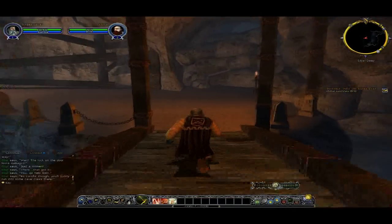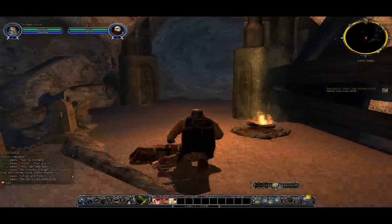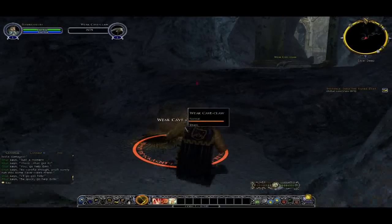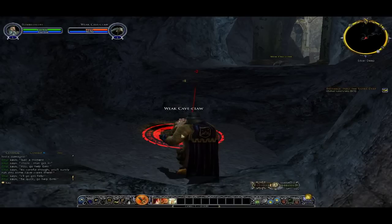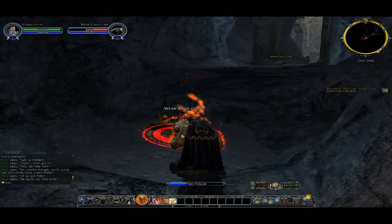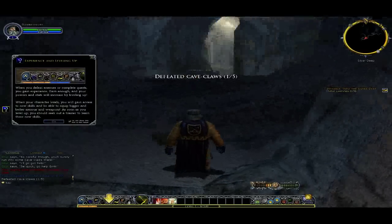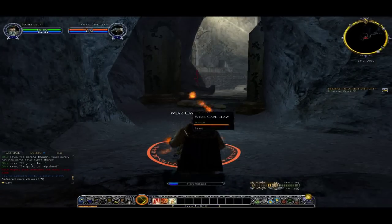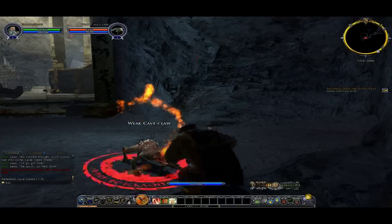Go through here, defeat cave claws. You're like a step behind me. If you killed all the cave claws, have you? Yeah. My character's called Mawberg. Mawberg? Yep, he was randomised for me. I wanted it to be Maw Burger, but they did not let you have that? No.